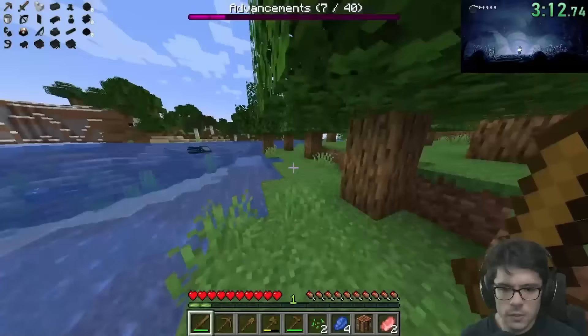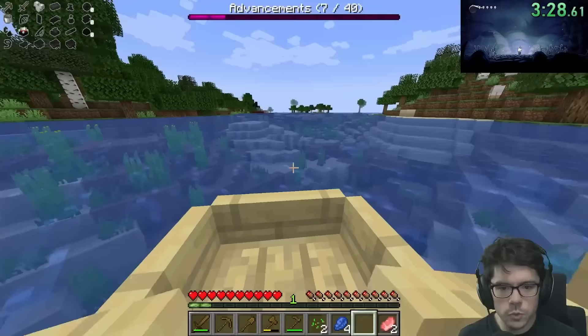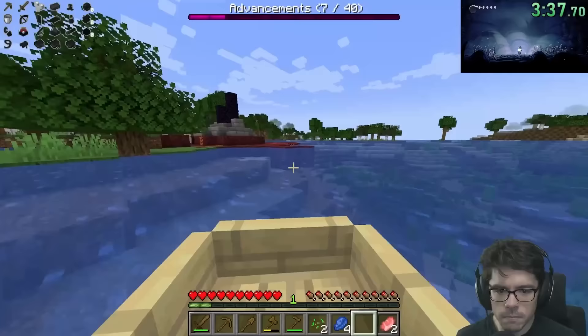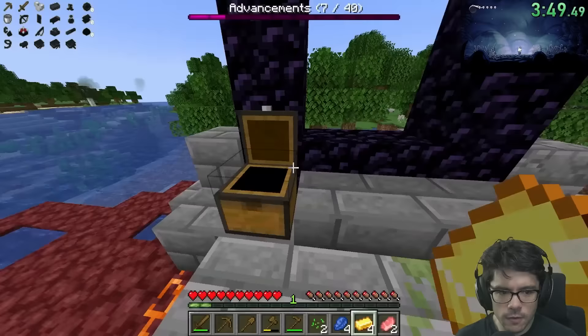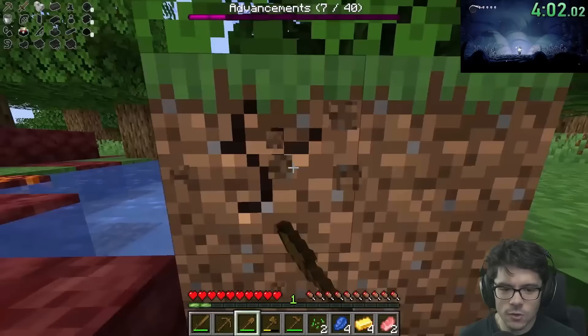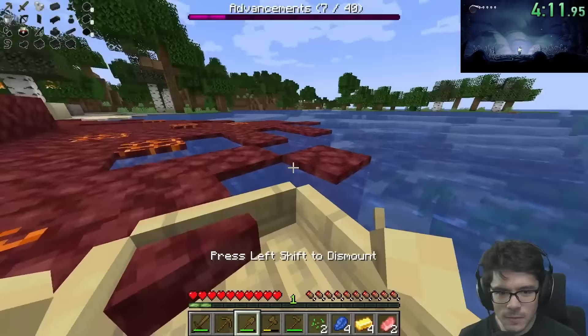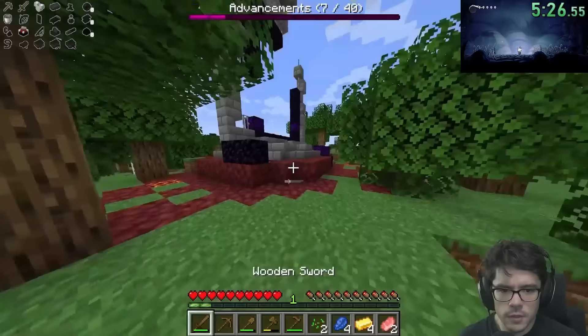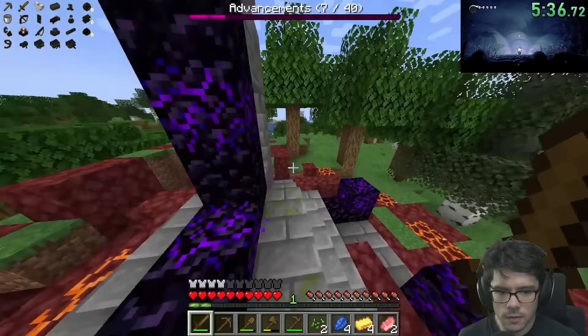I'm going to get a couple more seeds to potentially breed some chickens, because that's a really quick advancement. One of the most important things in Minecraft is just finding structures, because structures let you get random items — it's much faster to find those items than it is to find the recipes to make them. One of the fastest ways to find structures is to just put down a crafting table and make boats. There's a portal in the distance — we're going to go straight to it. Ideally, I'd like to find a portal that's almost finished or that I can quickly finish using the bucket, meaning a portal with lava next to it.